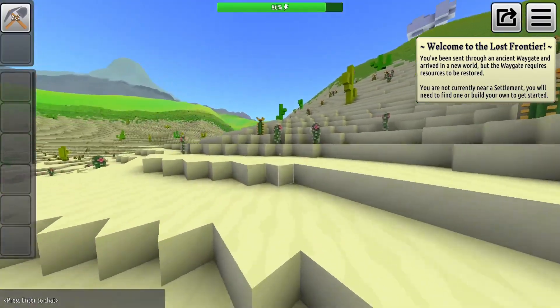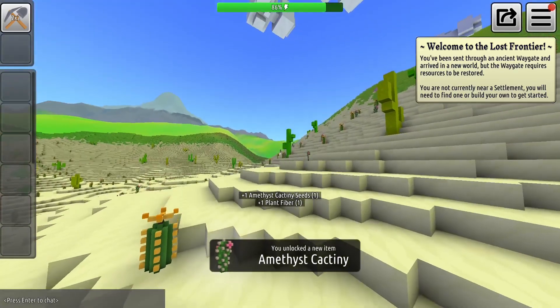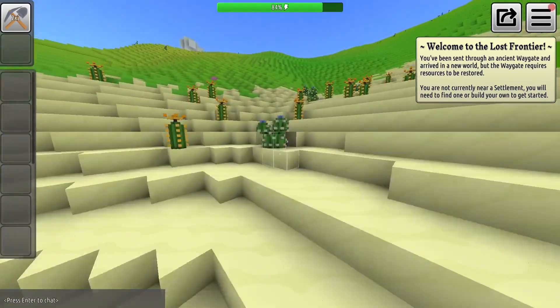Here you will find your first pink cactus. Click on it to collect it. Then run even further and you will be able to find the last fourth cactus.